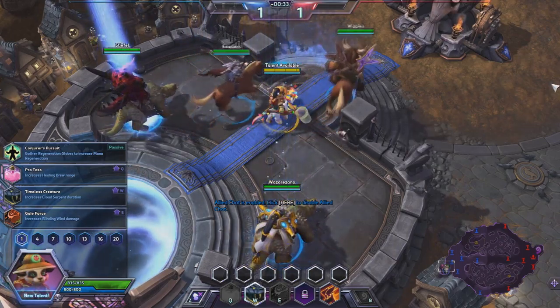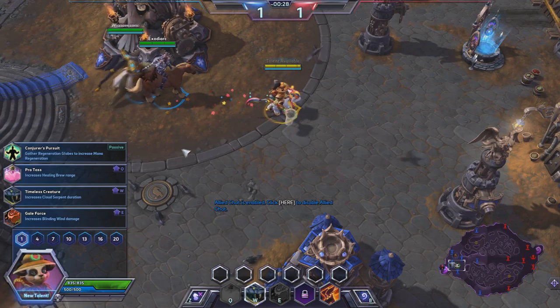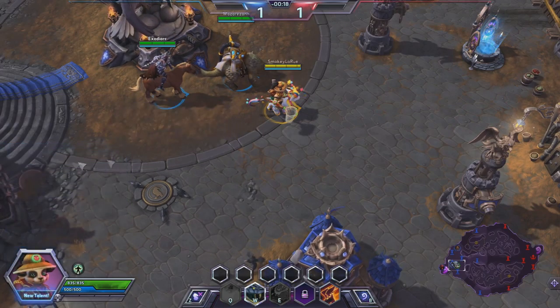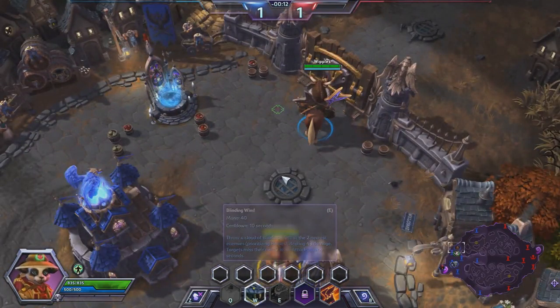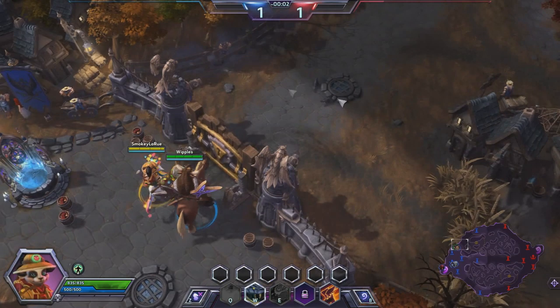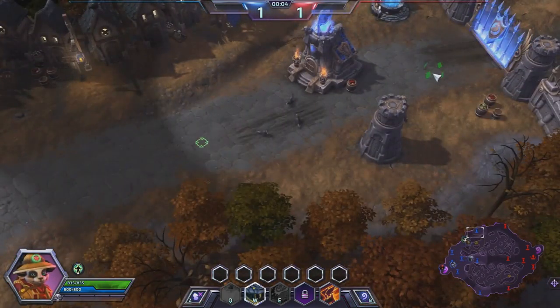Welcome to Cursed Hollow. At level 1, talent-wise we are going to be picking up Conjurer's Pursuit. It increases mana regen by 0.5 per second, and every 3 regen globes gathered increases this bonus by a quarter. This means that laning with my friend Whipples, we are going to be gaining more mana over time every time we pick up the regen globes from the caster minion in each wave.